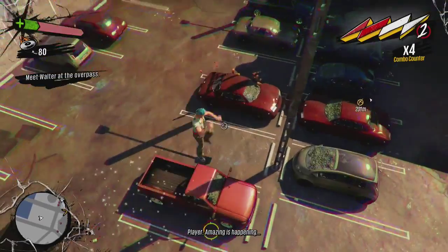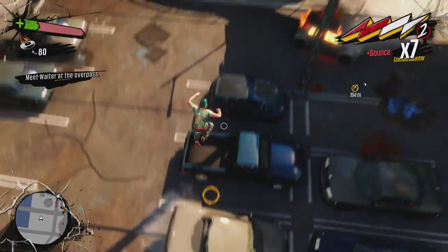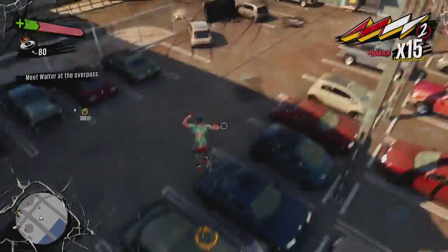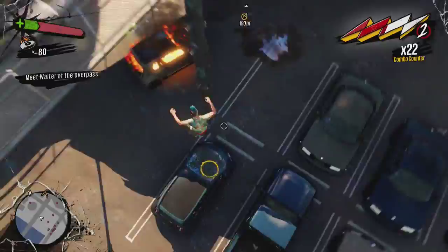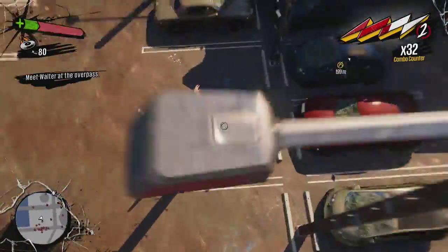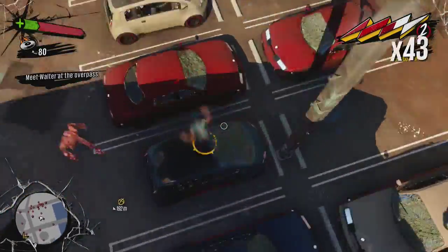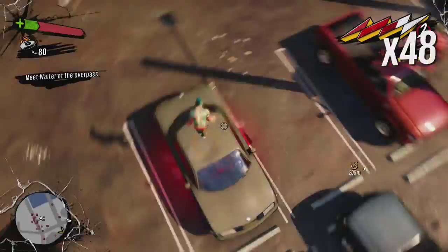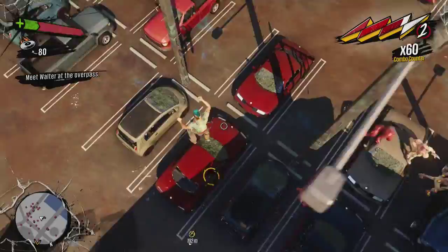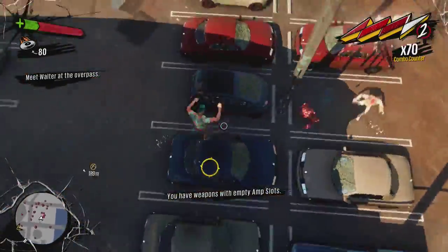A little bit later on I get an amp which is going to cause explosions to occur every time I jump off of something, which I'm using for another achievement, so I'm going to keep it on. However, what that does is the traversal and the kill combo are in the same count, so while we only have to get 100 traversal, I'm also getting kills as I'm jumping around. So I'm actually going to go to 150 just to make sure, because the achievement does not actually pop until you finally stop bouncing and the combo ends.